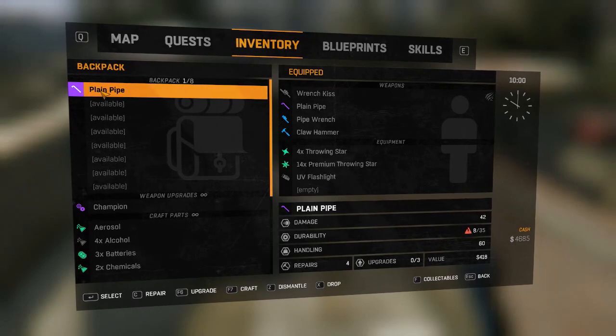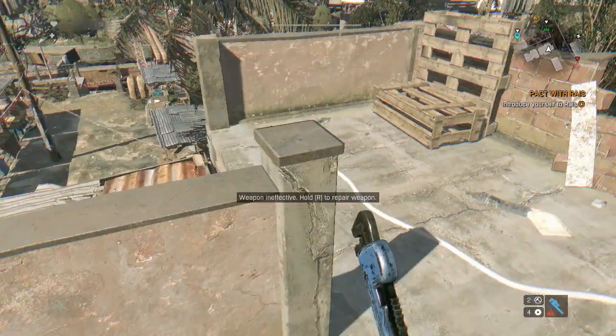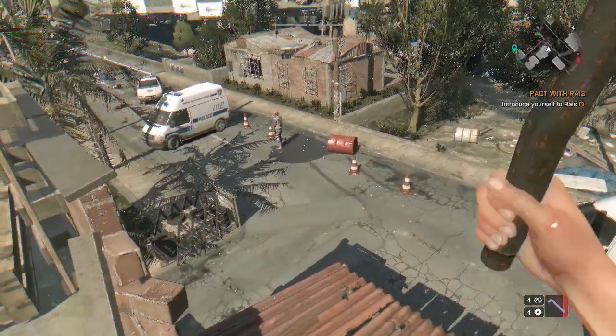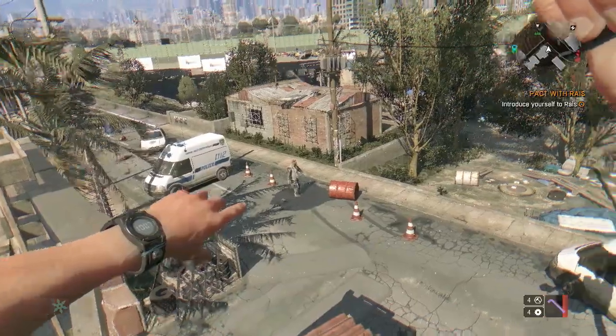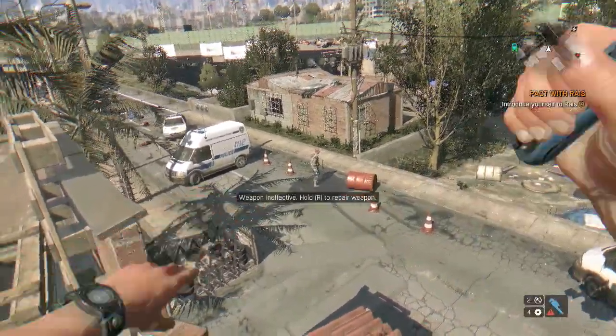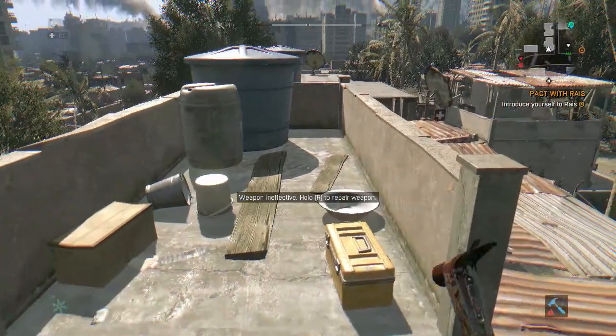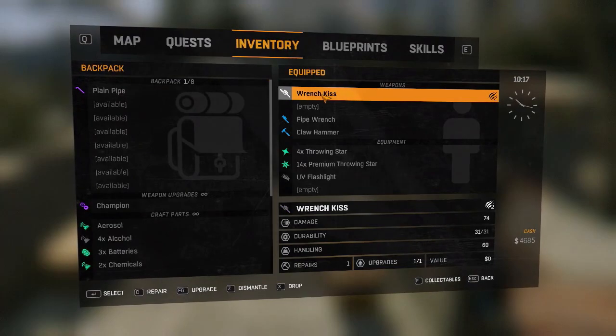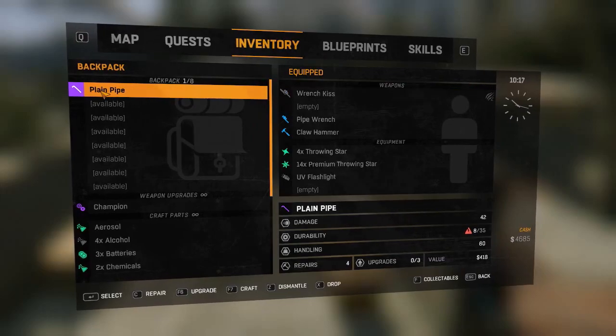What that does is when the pipe is thrown, the game doesn't recognize that you've actually got rid of it when you open your inventory straight away. So it still shows it in there, and then you can open your inventory at the right point and drop the one already in your inventory — and it just duplicates it. As you can see, I've just chucked that pipe, it disappeared, and I'm back down to one plain pipe.